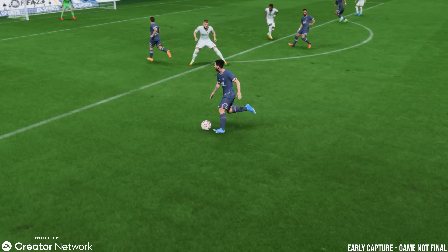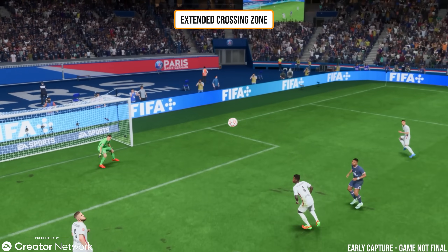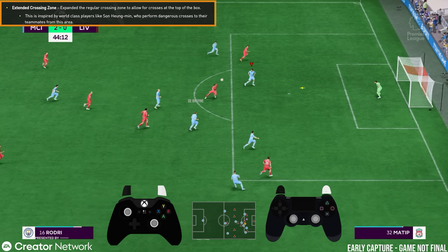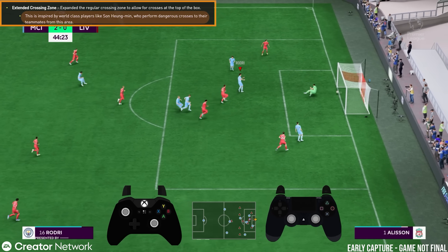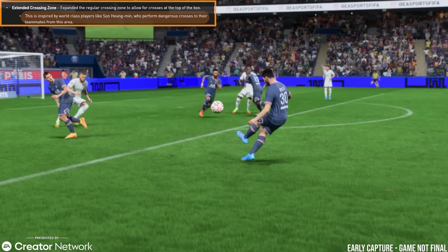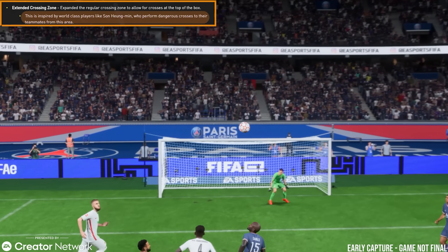Another new feature this year is the extended regular crossing zone, allowing for more crosses at the top of the box. You can see on the pitch here the new extended cross zone they've added. This is inspired by world-class players like Heung-min Son who perform dangerous crosses from this area — we've even seen players like Xavi do these passes — making it easier for you to get those balls inside the box.